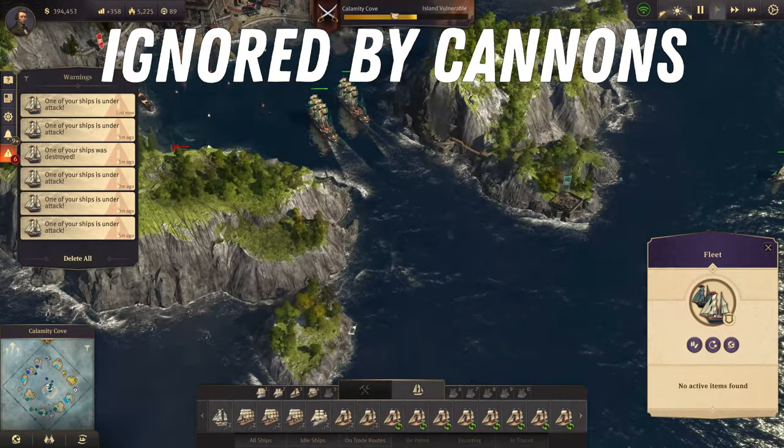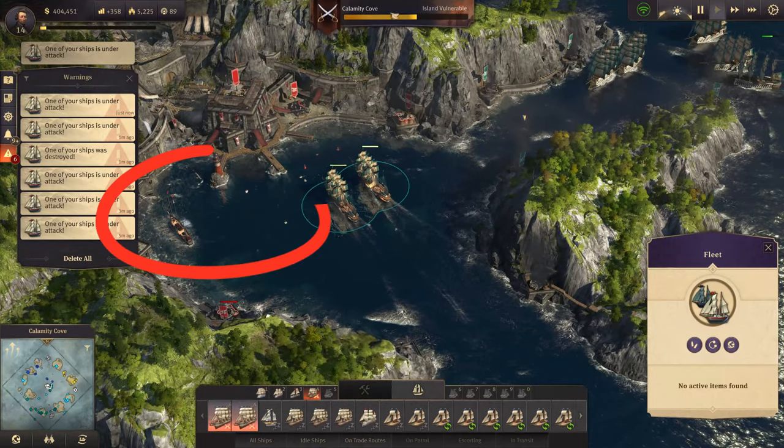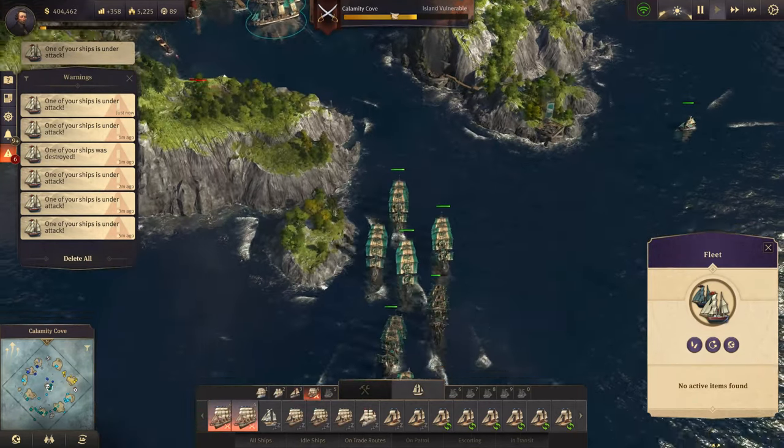Once again I send my unarmed civilian ships as cannon bait, but for the most part the defensive cannons ignore these ships and only the anchored pirate frigate keeps shooting at them.